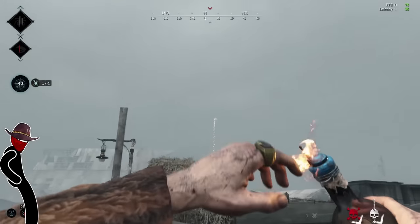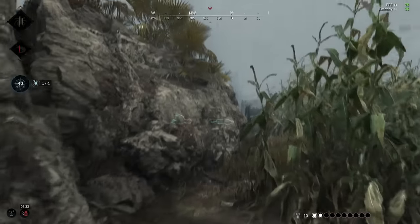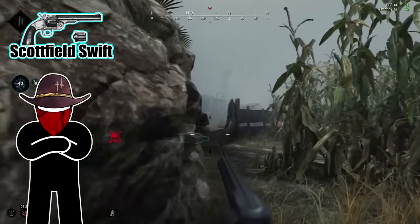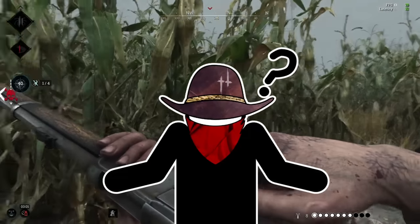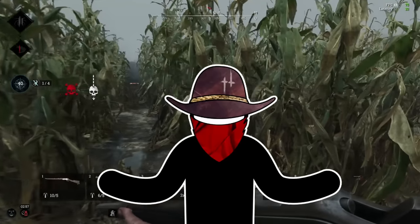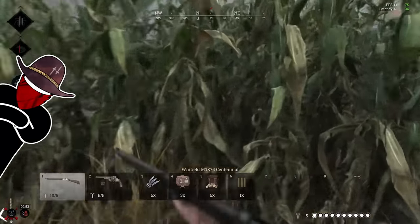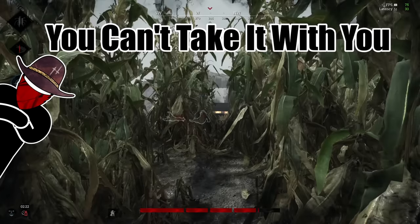I used some barrels and fire to create noise that let me reposition on them. Switching to my pistol, I got ready to fan the hammer. When you and your opponents both don't know where each other are, consider tossing a consumable where your best guess of their location is. If you guessed right, or at least close to it, you're going to force them to move. This is where the philosophy — you can't take it with you — comes in.